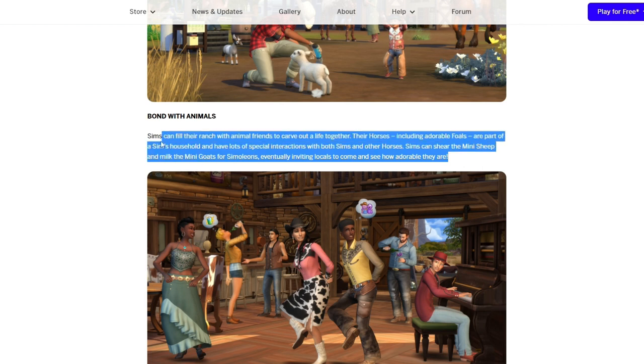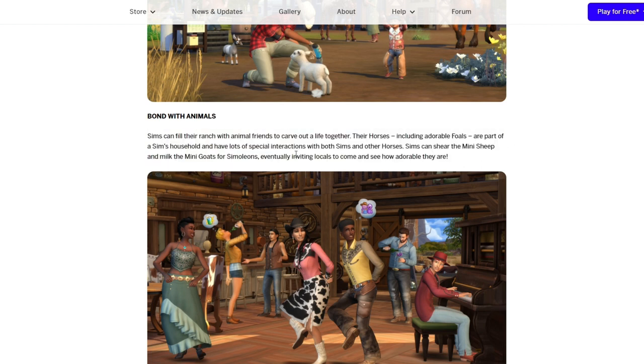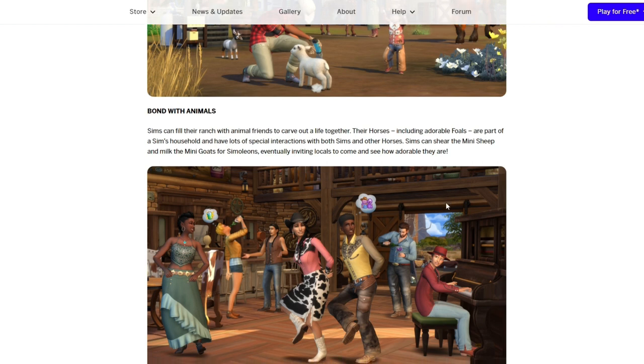This is kind of like what we already read. But I don't think there's anything new here other than — Sims can shear the mini sheep and milk the mini goats for simoleons! I love that they're going to be really a part of the farm. They're not just something cute there as a bonus — we actually have gameplay with them.